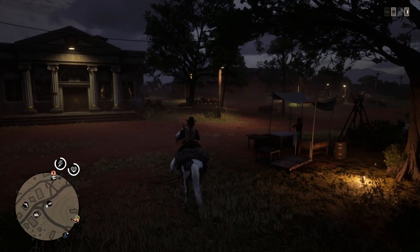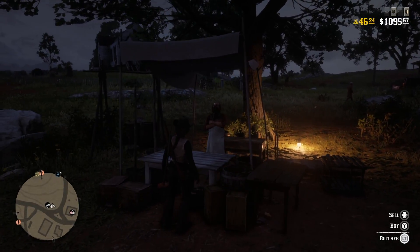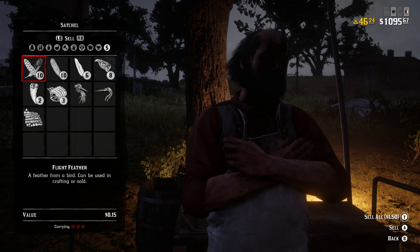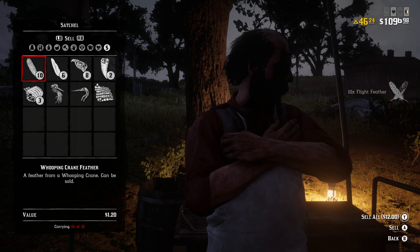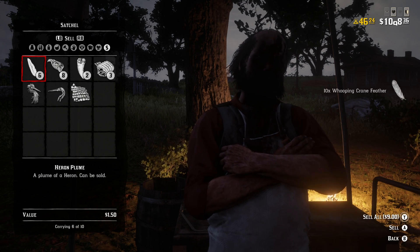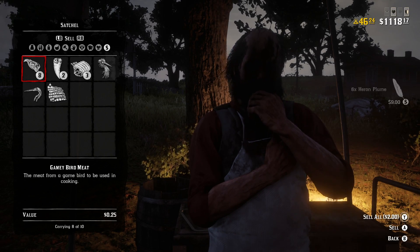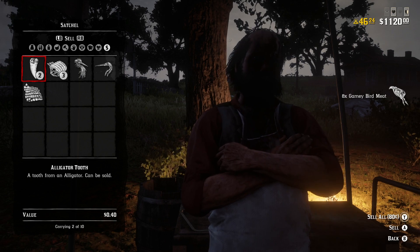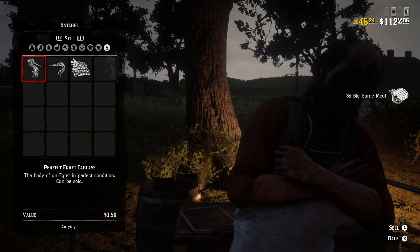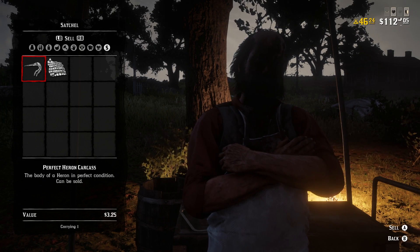Now that we're here, let's dismount and sell our stuff to the butcher. We have $10.95 right now and we're going to sell our flight feathers for $1.50. We maxed out our whooping crane feathers — $1.20 a piece for a total of $12. Hair and plumes are $9. Gamey bird meat is $0.25 a piece — another $2. Alligator teeth, big game meat, $3.50 for the perfect egret, $3.25 for the heron, and $3.50 for the alligator hide.